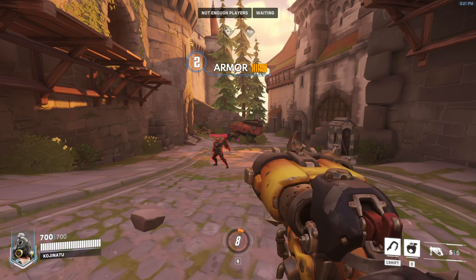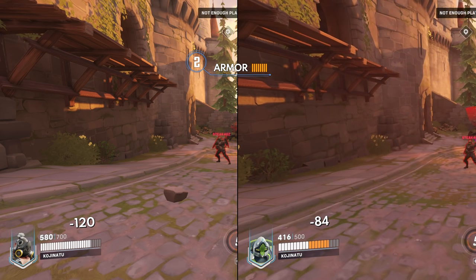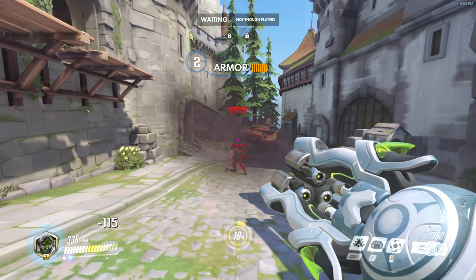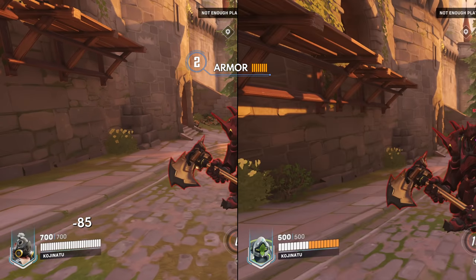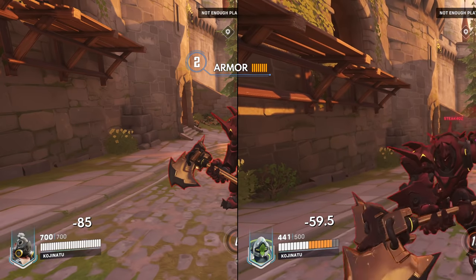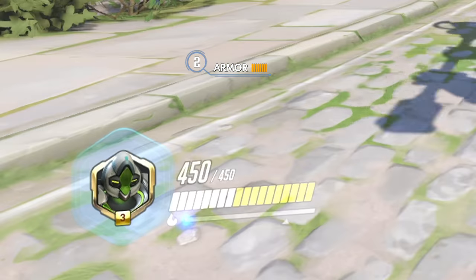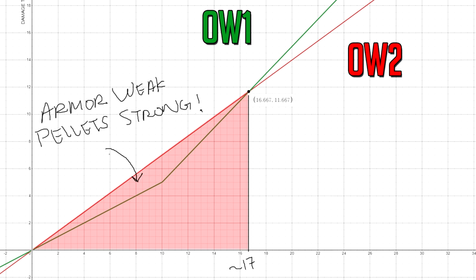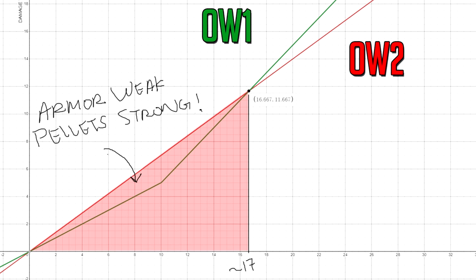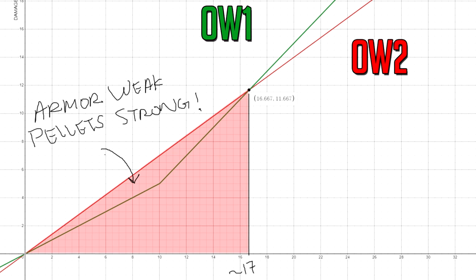Let's look at a few examples, like Pharah's rocket at 120 raw damage. In Overwatch 2, armored targets only take 84 damage because of the 30% reduction. In Overwatch 1, it dealt 115 damage because of the flat minus 5. Reinhardt's swing normally deals 85 damage, so in Overwatch 2 he's only dealing 59.5 damage. That's why Rein feels so bad when swinging against other armored tanks — back in Overwatch 1 he was still dealing 80 damage. Heroes with pellets or small damage instances will be stronger in Overwatch 2.